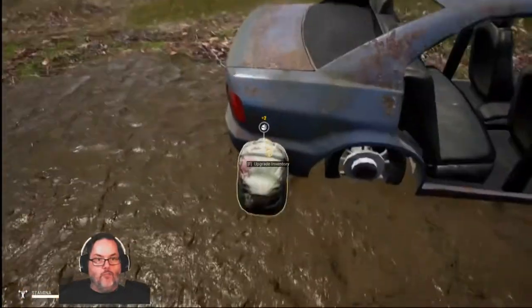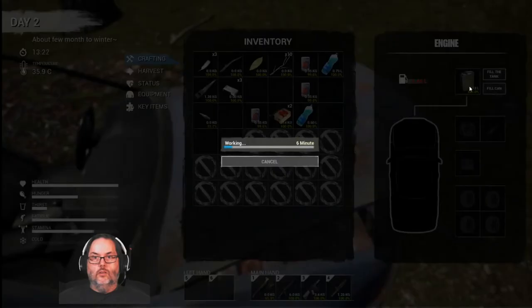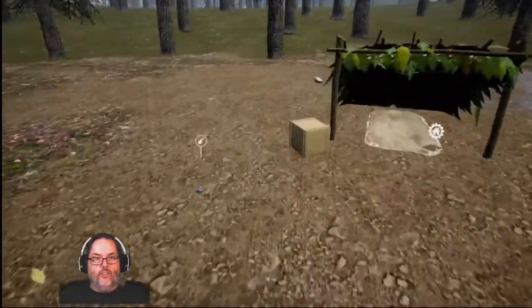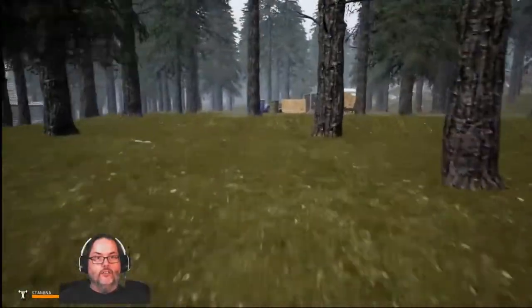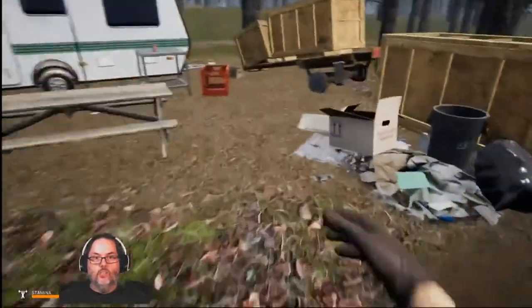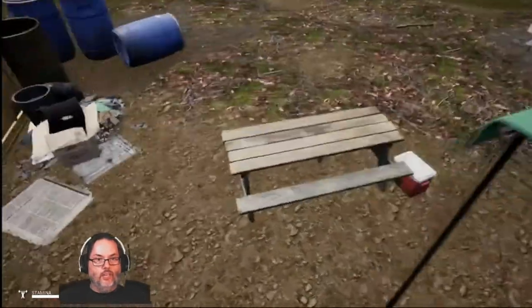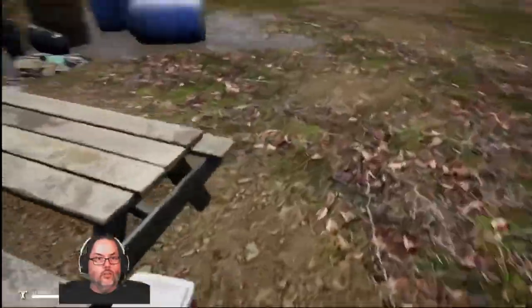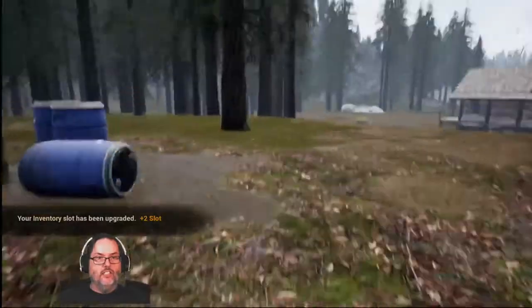All the starting zones have a bag for inventory, so we're going to knock all that out. There's a small trailer over here — we're gonna come see what's hanging around. Nothing up here, nothing there. But there is a bag in there — nice, so that's four slots.